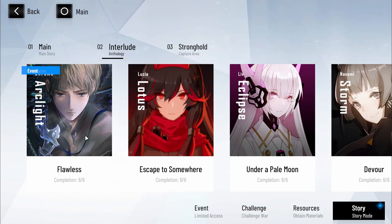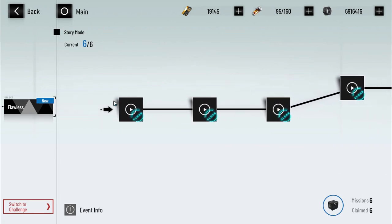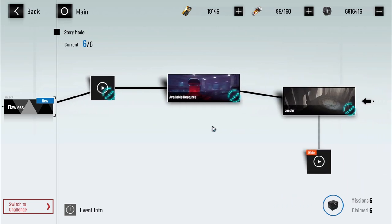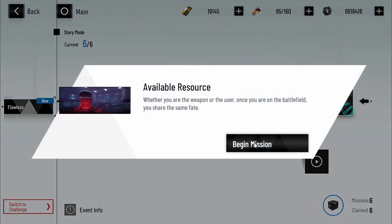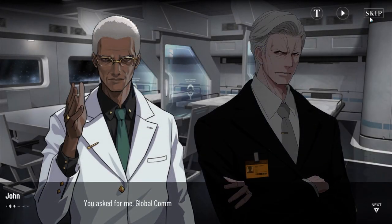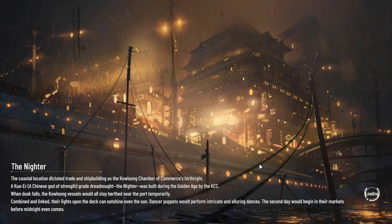As you can see here, it says Event Flawless. I already completed all this, but in order for you to do this, you're going to want to clear the first four stages, which is pretty much the storyline behind Chrome's backstory. And in this stage, the available resource chapter, this is where we're going to have to follow specific instructions. So we're going to start the beginning mission and skip through the story — you can read through this on your own time — and we're just going to load up the stage.